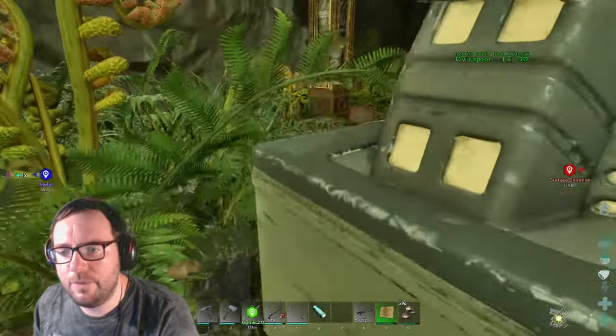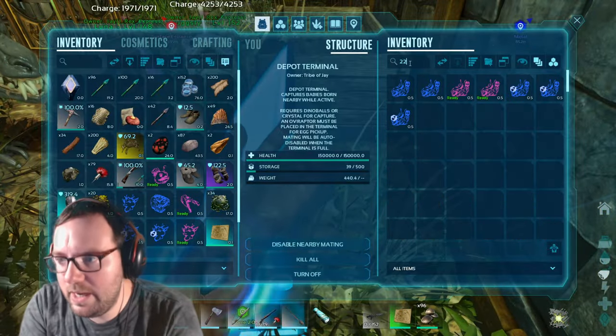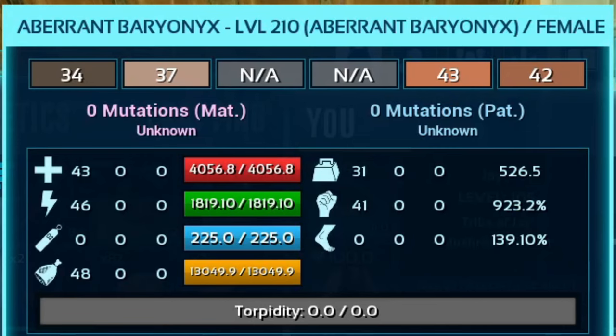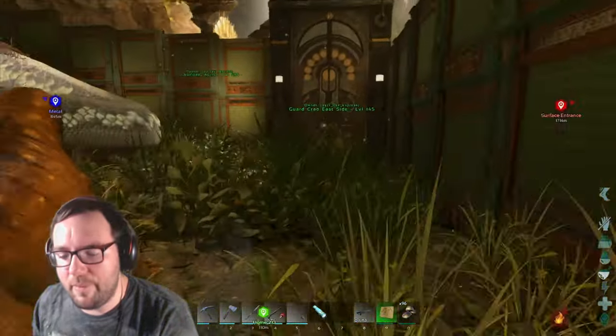Let's take out the map and the shinehorn — we'll probably do some breeding with the shinehorns. Let's see what we got for ravagers — any 228s? Nope. Let's check out the bary: 43 points into health, 46 into stamina, 31 into weight, and 41 into melee. We're gonna have to try and find a high level male so we can breed that up, get an imprinted version and we'd be good to go.